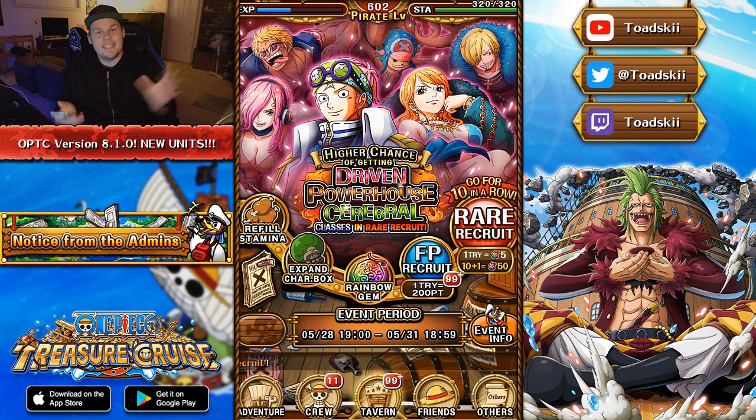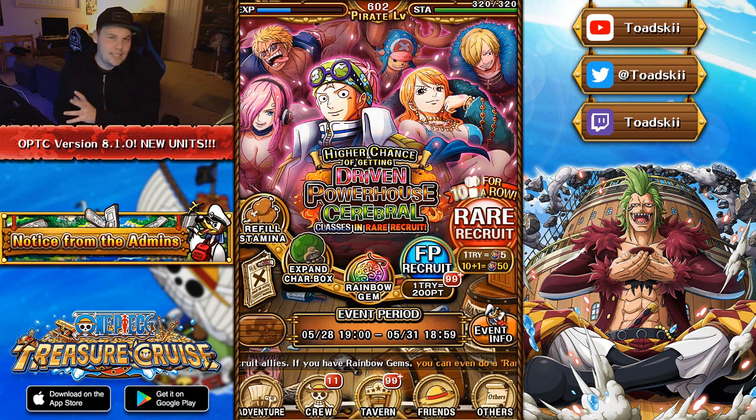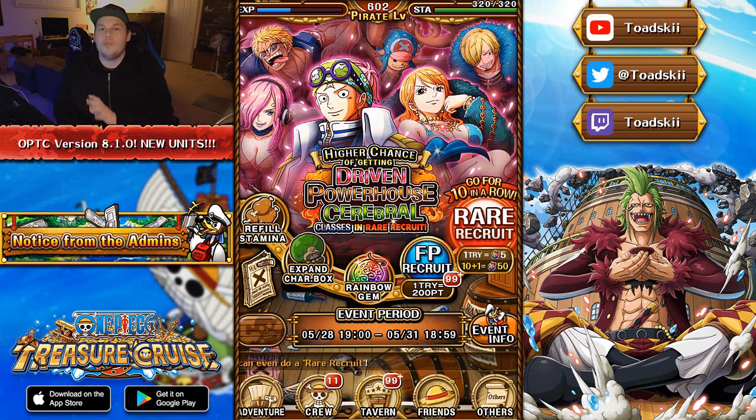We have the brand new limited rare recruit — Captain Kobe — coming to One Piece Treasure Cruise Global from the 28th of May all the way to the 31st of May. At the start of June we should be getting a brand new Sugofest, likely version 2 Doflamingo, but there is no confirmation yet. This unit is amazing for Driven teams. If you end up pulling version 2 Doflamingo and have his batch, you really want to get your hands on Kobe — he is exceptional.